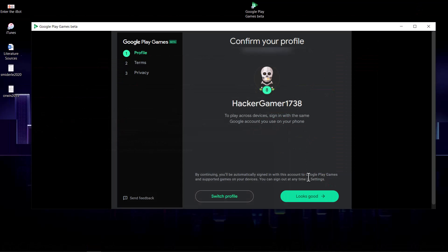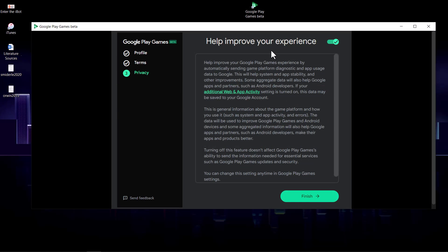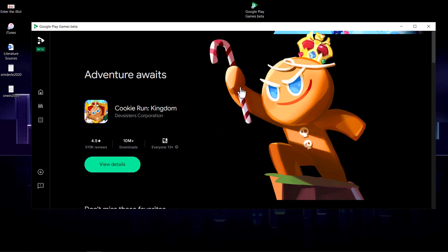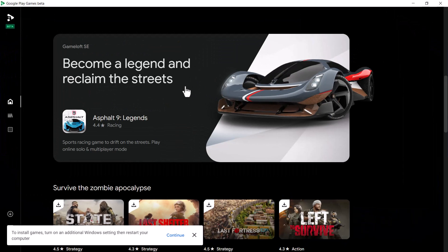Let's go back to the game — looks good. Accept the terms and conditions and click Finish. Basically, what this application does is showcase games available through Google Play.